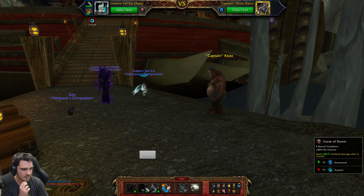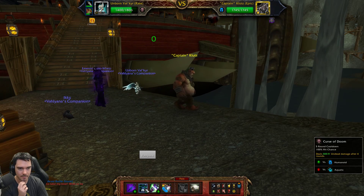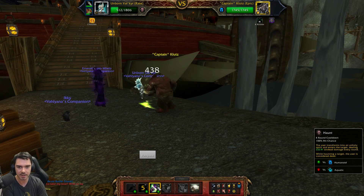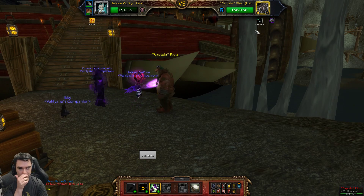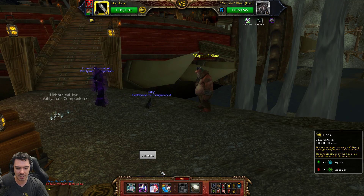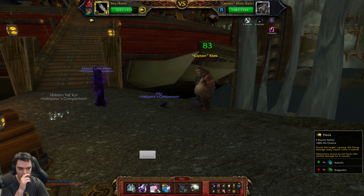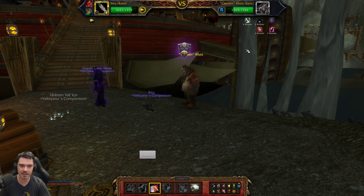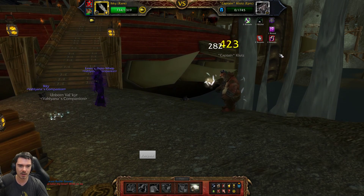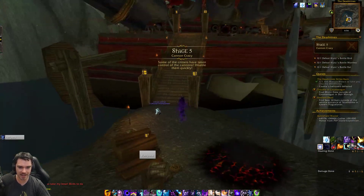We're immune to stuns now. He is humanoid — he takes more damage from undead abilities, so we're going to do quite a lot. Then we're going to Haunt him, which sacrifices the rest of our life to give him a four-turn DoT. We get the free switch — bringing out Icky. We're going to Black Claw to make him take extra damage per attack, which enhances the damage of each Haunt and the Curse of Doom. Then we Flock — a bunch of mini hits, all enhanced. Everything stacks together and he takes a monstrous chunk of damage. He's just going to die — we didn't even need the Curse of Doom. He's super dead.